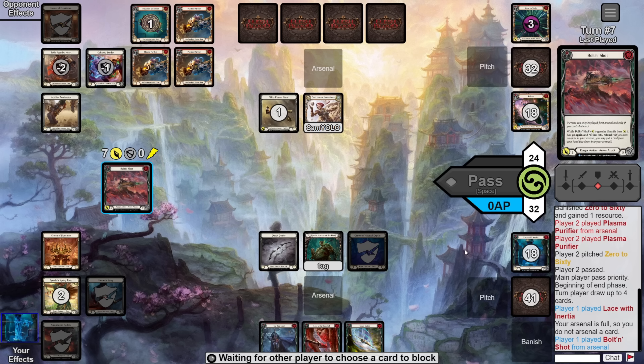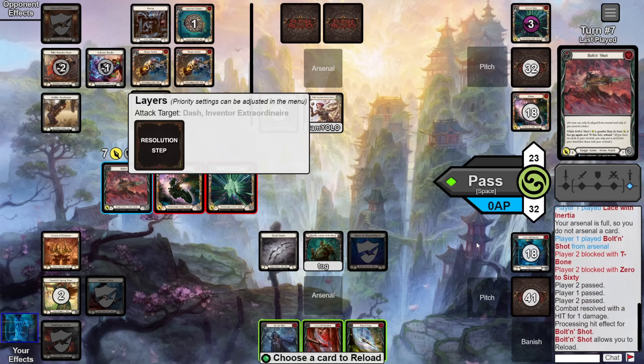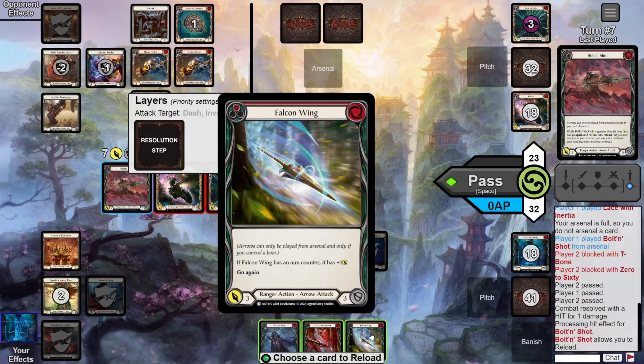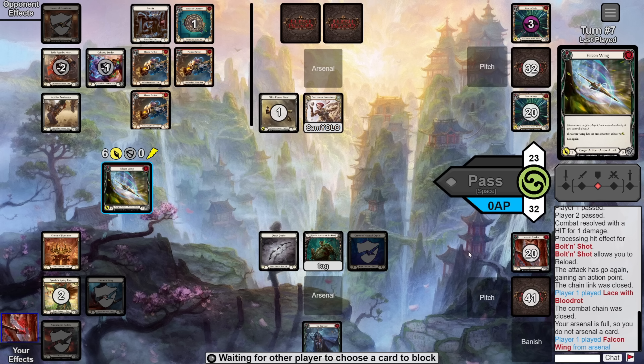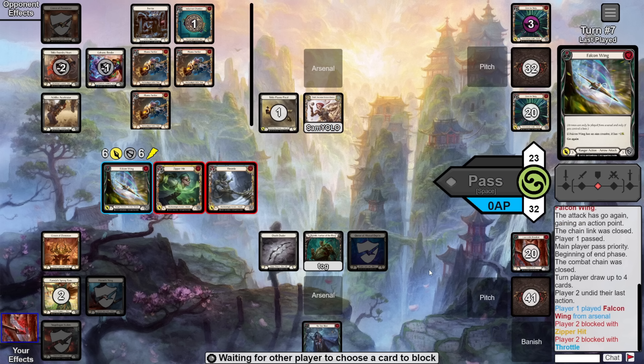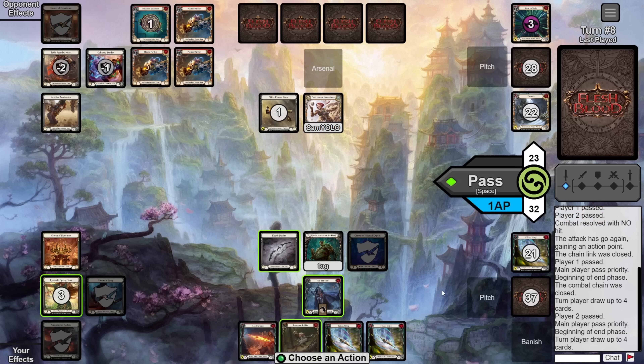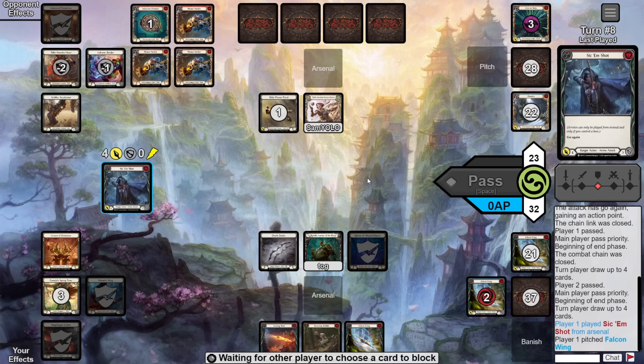Over to them, they finally get a real turn. They lead off with High Octane into a boosted T-Bone for three — we have to block with Hornet Sting, but Dash doesn't have too many on-hits anyway. It reveals a Seek and Destroy so no ping. But then they follow up by activating their chest and playing out two more Plasma Purifiers. Now I'm a little scared, but they pass and we keep our five-card hand. We lead off with Lace with Inertia, then attack for seven go-again with on-hit reload and Inertia token. Opponent blocks with two cards taking one and the Inertia.